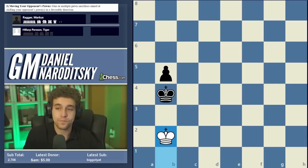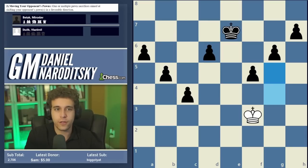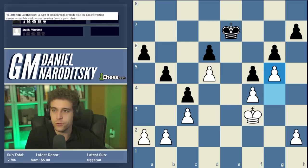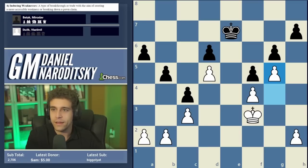That's why Rubinstein needed to keep exactly one pair of central pawns. On to concept number four: inducing weaknesses. Inducing a weakness refers to a type of pawn breakthrough or trade with the aim of creating a more accessible weakness or breaking down a pawn chain. We broached this in the breakthrough video, but I want to give it more coverage because it is the source of a large number of terrible blunders.